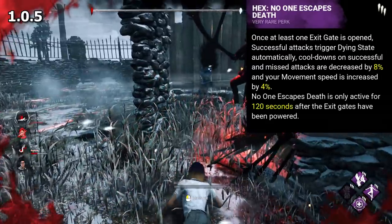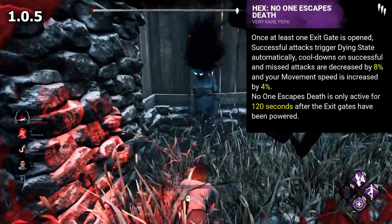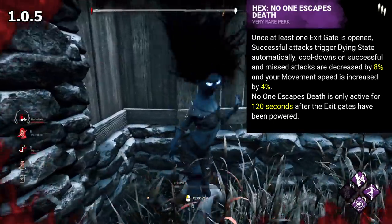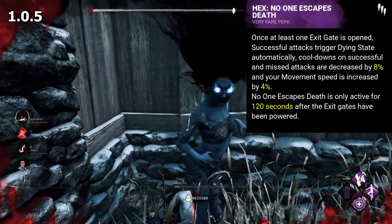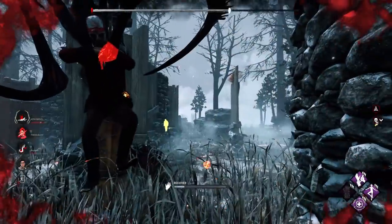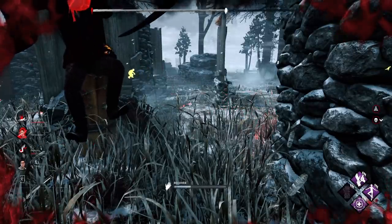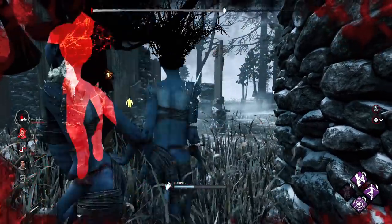In 1.0.5, this changed, with NOED only lasting 120 seconds after the perk's activation. I kinda think that would be an interesting thing to implement in its current state — let me know what you think of that. The timer was later removed, and the perk was changed around, lowering the haste numbers and removing the attack cooldown reductions.